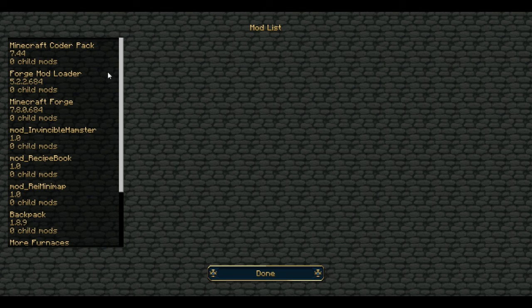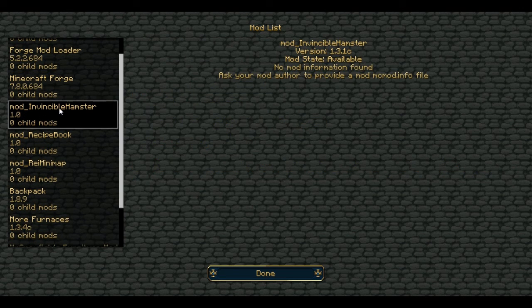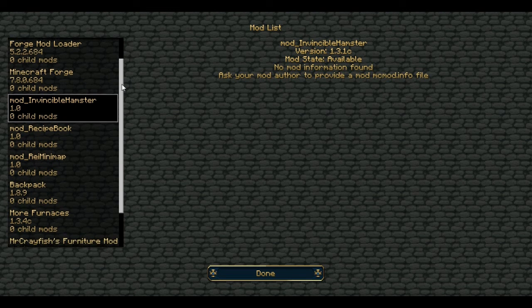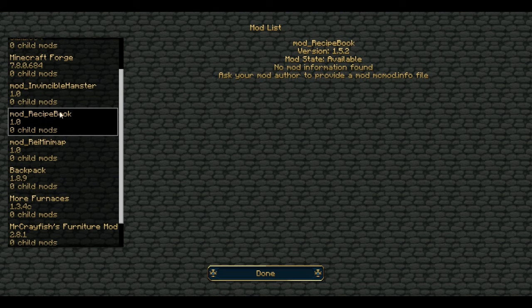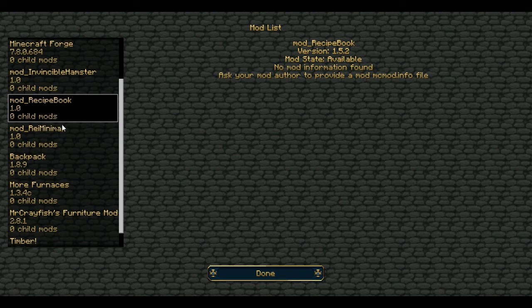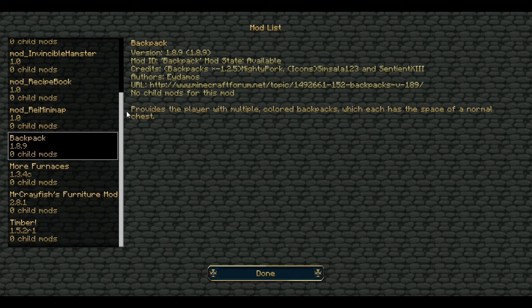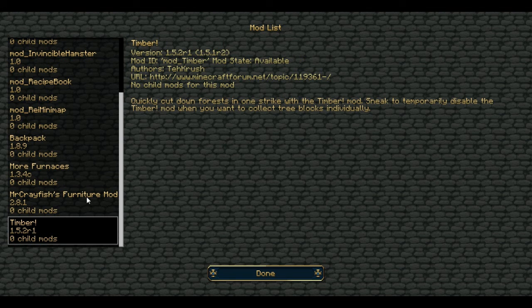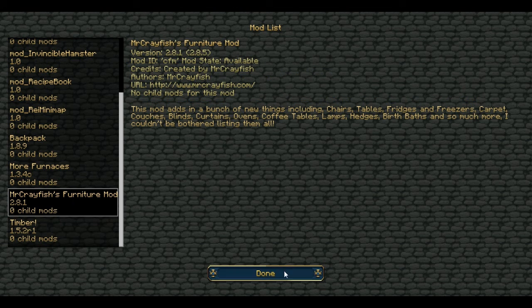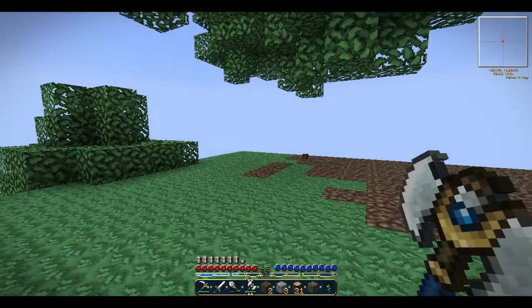Going into my mods menu in the top left corner — the first three are Forge. The first mod is the Invisible Hamster, which is like a tameable pet similar to a wolf but it doesn't kill anything. I've got the Recipe Book, which is one of my main mods since I have so many mods installed — it shows me all the recipes. I've also got the minimap, the Backpack mod, More Furnaces, Timber, and one of the most interesting ones is the Furniture Mod, which lets you craft furniture.